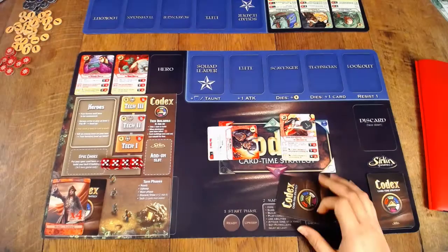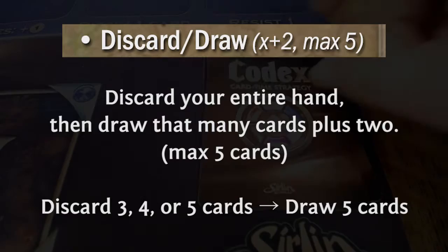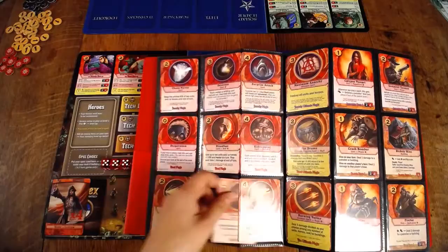Then he ends his main phase by moving Jaina into the patrol zone to defend himself from any future attacks. Next is the discard and draw phase. During this phase, players discard their entire hand and draw 2 more than the number of cards that they discarded, up to a maximum of 5 cards. Last is the tech phase, which actually takes place during your opponent's turn. While your opponent takes their turn, you look through your codex and choose 2 cards to add to your discard pile at the beginning of your next turn.